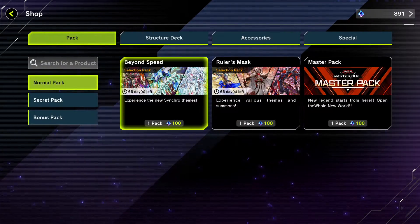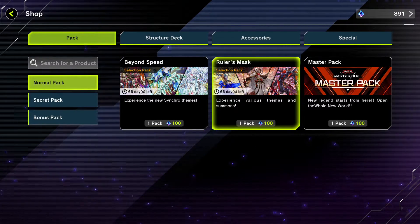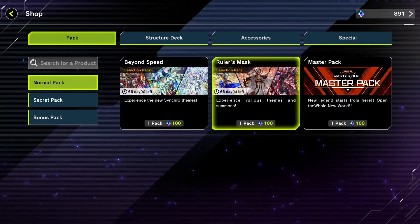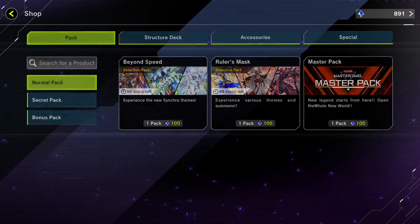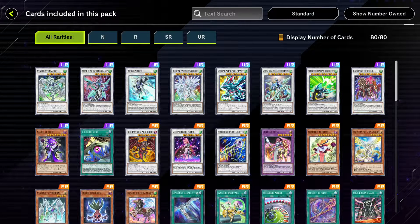Now we're going to move on to the shop. The only thing that's changed here is the two normal packs. In these two normal packs — Beyond Speed and Ruler's Mask — is all the cards that got added to the game.